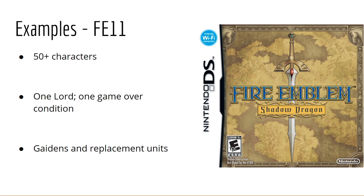Another thing FE11 does — somewhat controversially — is award Gaiden chapters if you're under a certain number of units at a particular point, effectively rewarding you for losing units. While the intent was to give you a crutch, it doesn't really play that way in most players' minds, and it can encourage sacrificing parts of your army to access these extra chapters for experience. Replacement units do a better job as a crutch, but overall FE11 is still a pretty good game to Iron Man.